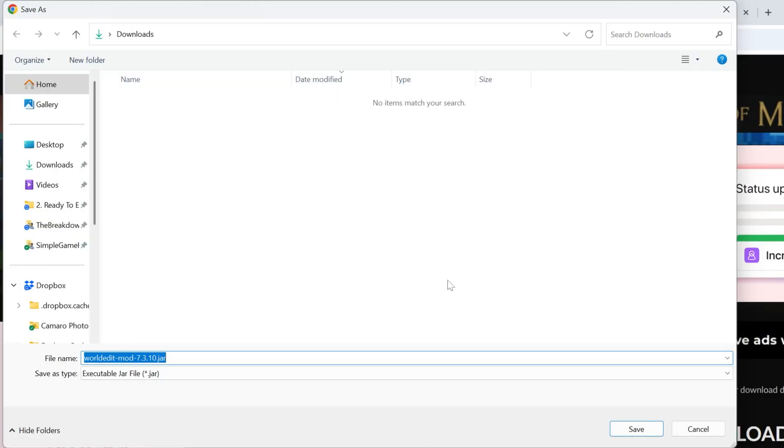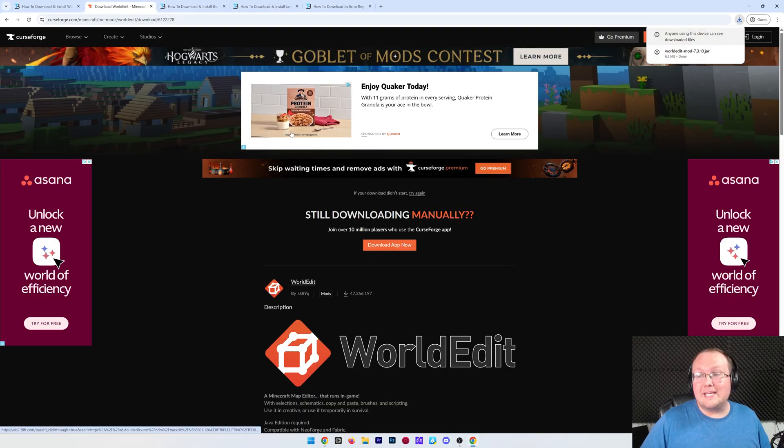When downloading WorldEdit, you'll probably need to keep or save the file. It's 100% safe to do that, so go ahead and click Save, and the file will begin downloading.